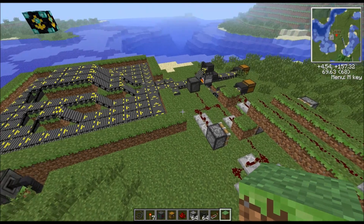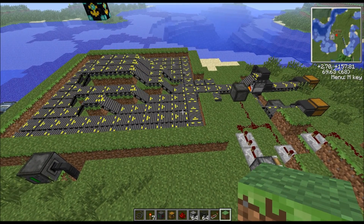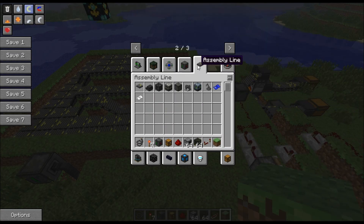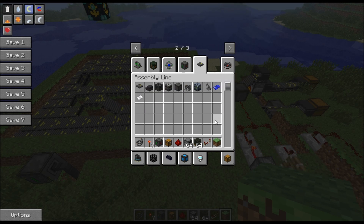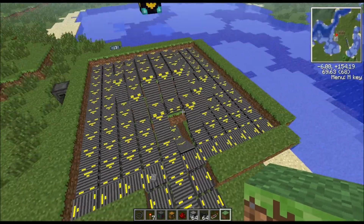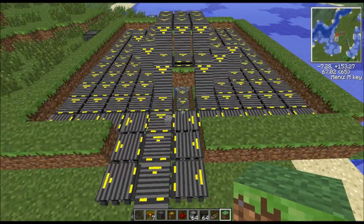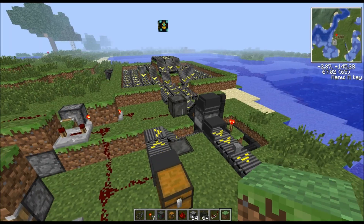I started out looking through the mod with the conveyor belts, and I noticed that the assembly line mod had the arm bot. When I was testing, I realized that it destroys the blocks that it passes over. So I thought I could exploit this and make an automatic cobblestone generator, and that's exactly what I did.